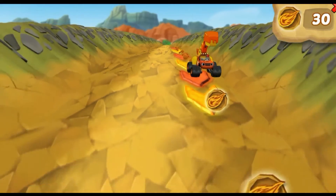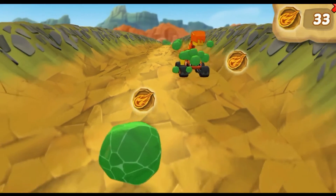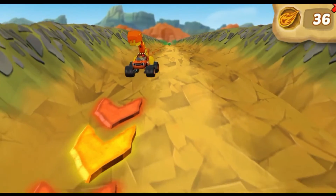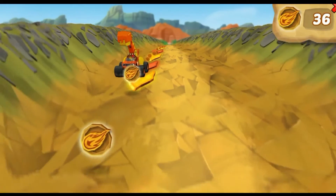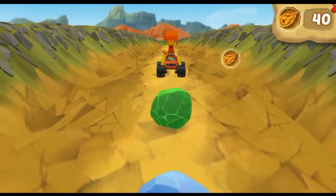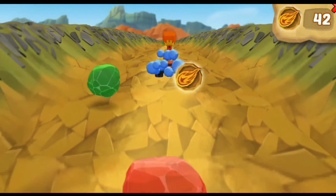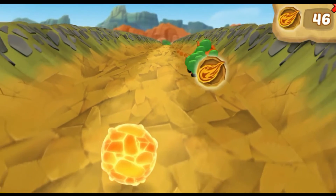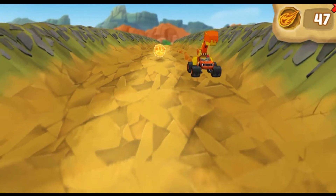Yeah! Green — speed boost! Ride over speed boost to go super fast! Chomping the rocks gives you more dino tokens! Blue! Great chomping! Keep collecting dino tokens to help Blaze. Watch out for the geysers!